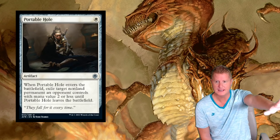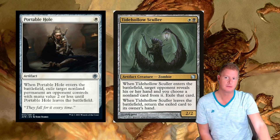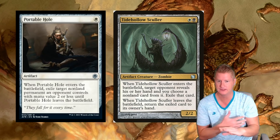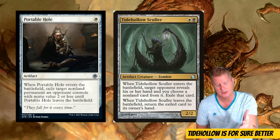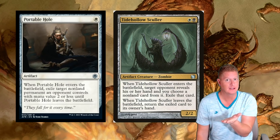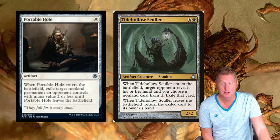Portable Hole is a one-drop artifact. When Portable Hole enters the battlefield, exile target permanent an opponent controls with mana value two or less. When Portable Hole leaves the battlefield, return that card. The only card that comes close to this as an artifact would be something like Tidehollow Sculler. Usually this kind of exile effect is an enchantment thing - I don't think there's another artifact that does what Portable Hole does. Pretty cool.